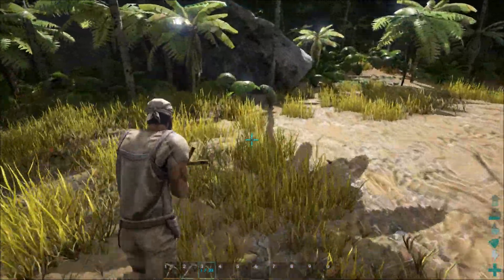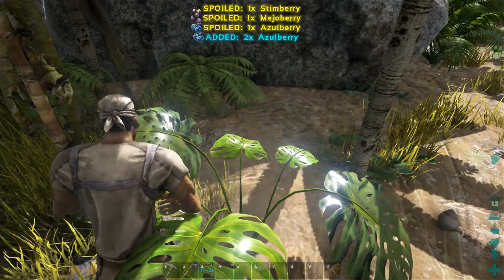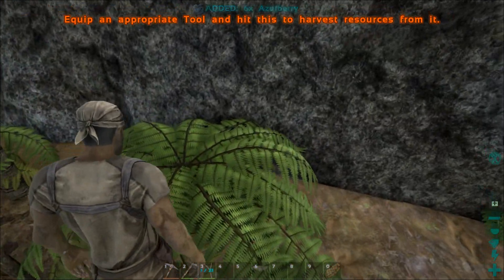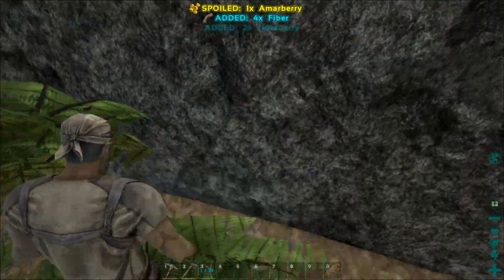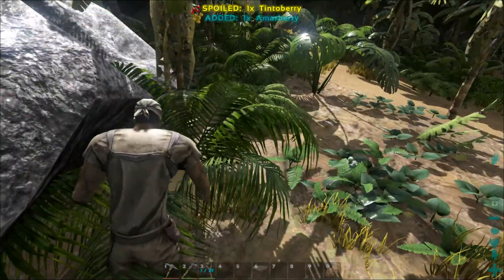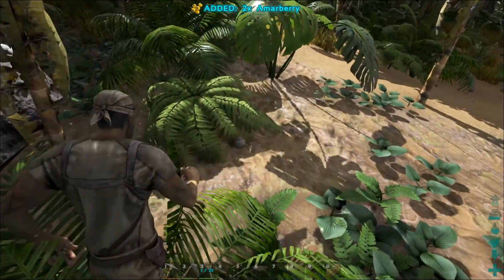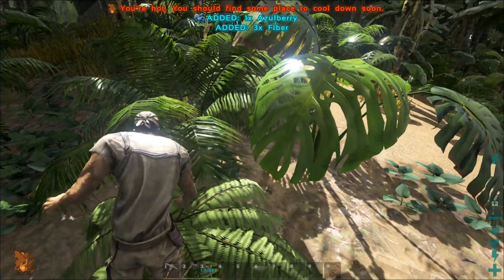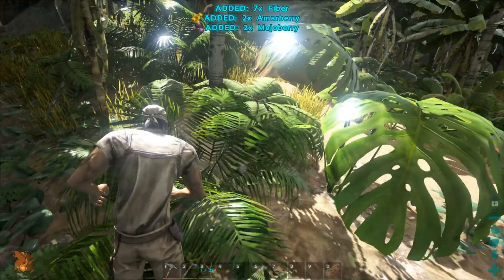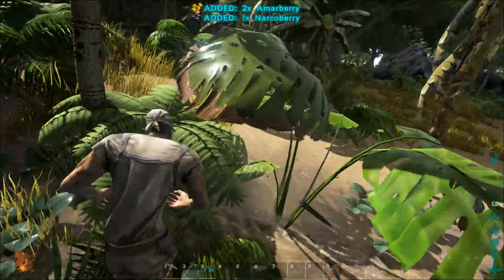I just leveled up myself. Let's get some more health. So you got the slingshot already, right? Yeah. And the storage. I got the thatch store frame. I'm gonna finish off the cloth stuff — I'm gonna get the clothes. We can dye your clothes if you get the mortar and pestle.